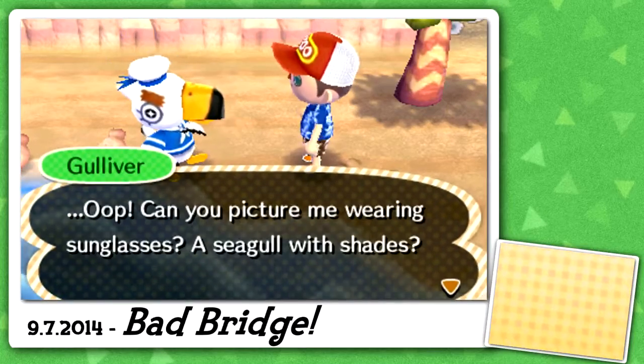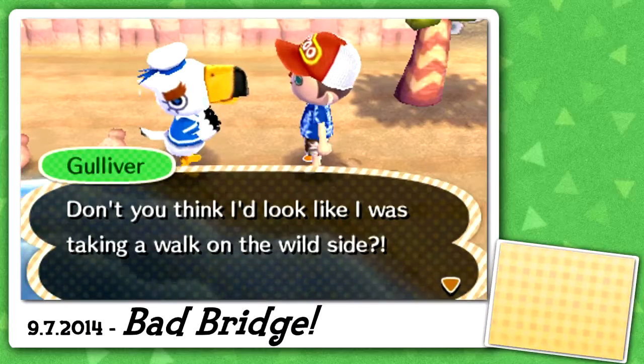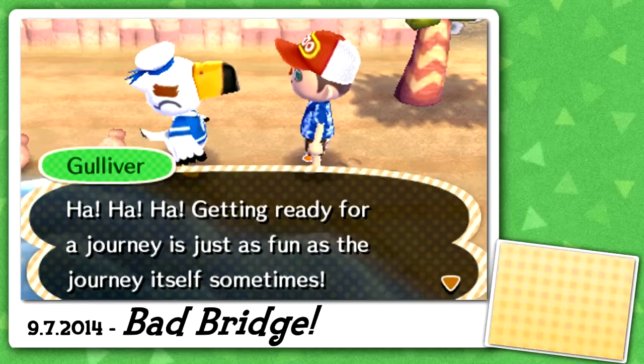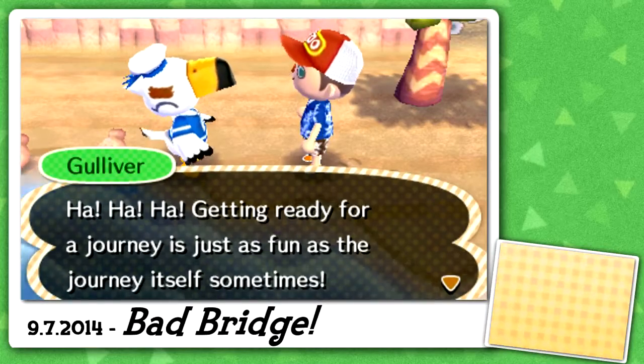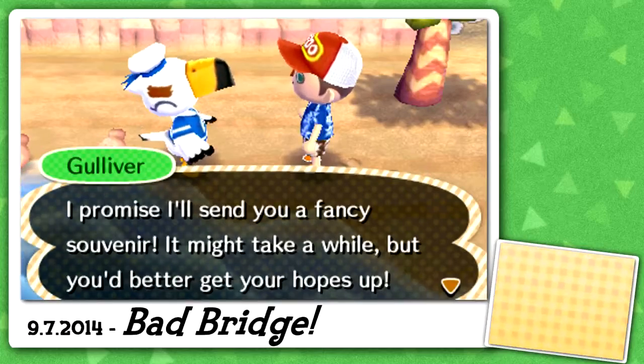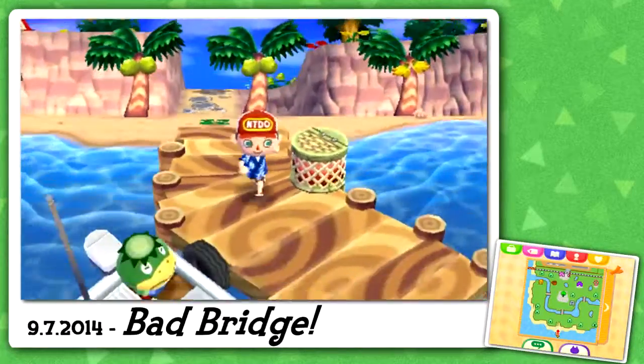He says he'll need to wear some cool manly sunglasses — can you picture me in some seagull shades? I'd be walking on the wild side! Getting ready for a journey is just as fun as the journey itself sometimes. He promises to send some fancy souvenirs. Our full pockets don't really matter.